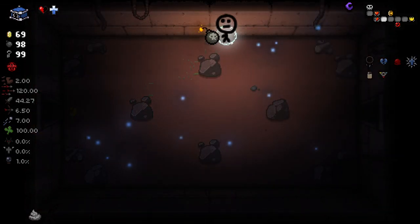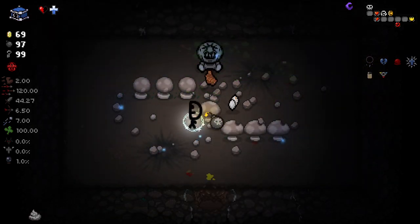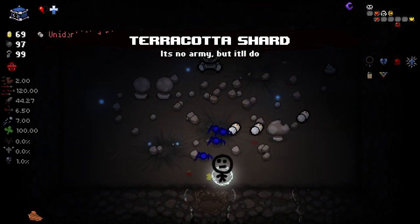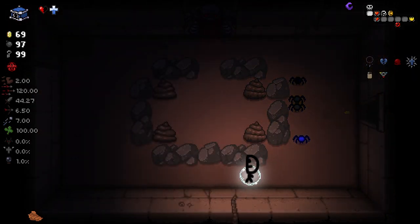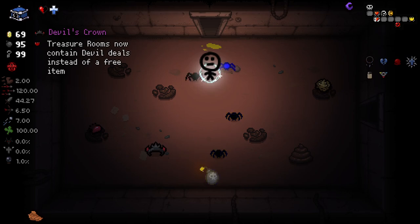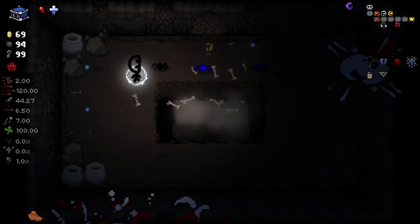We do have a few bombs that we can try and use here as well. We'll see if there's a secret room here — and indeed there is. Very nice. We've actually got quite a few bombs to work with these mushrooms here. It's a shame that more characters don't start with this many. Rocks are randomly replaced with pots — ooh, nice. It's weird that the game kind of limits you on bombs. We found a second secret room. Both in the same room — very nice.